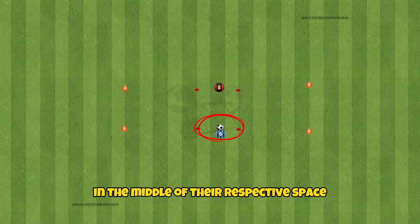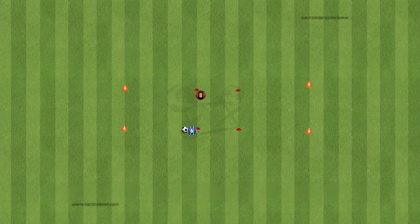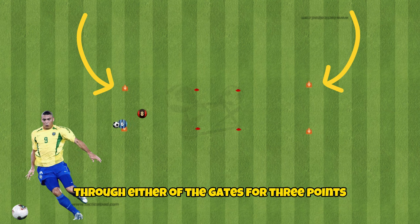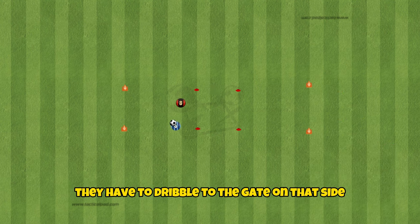The attacker will start with the ball in the middle of their respective space, the defender opposite them without a soccer ball. The goal for the attacker is to dribble through either of the gates for three points. However, once the attacker has moved out of their space they have to dribble to the gate on that side.